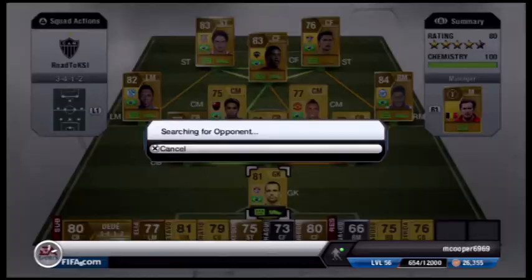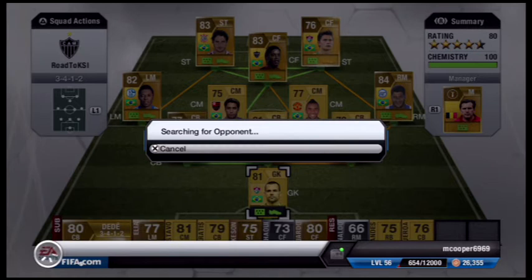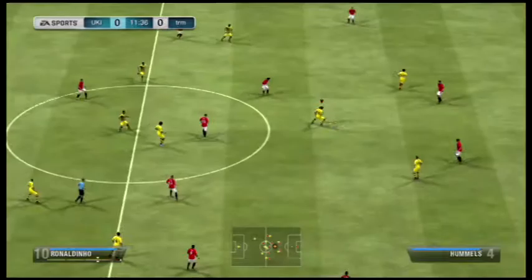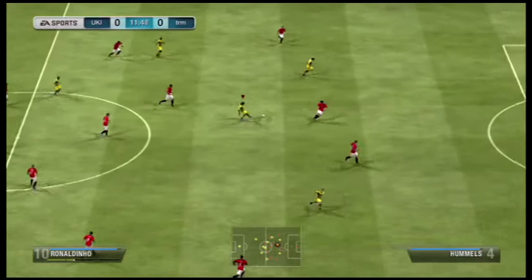But now we have to put Michel Bastos in at left mid, as well as Paddo for his first game for the club as he is finally fit. We'll see how he goes — he only has 4-star skills, not 5-star skills like he did in the previous FIFA. We come up against another fella who has an all-Bundesliga side, not too bad, in a 4-1-2-1-2 — and that's a decent formation.